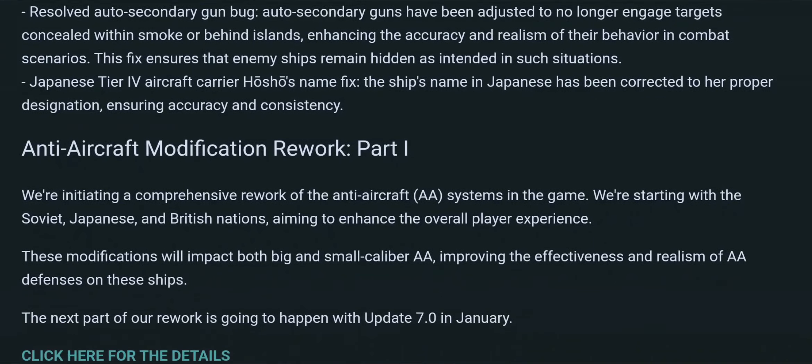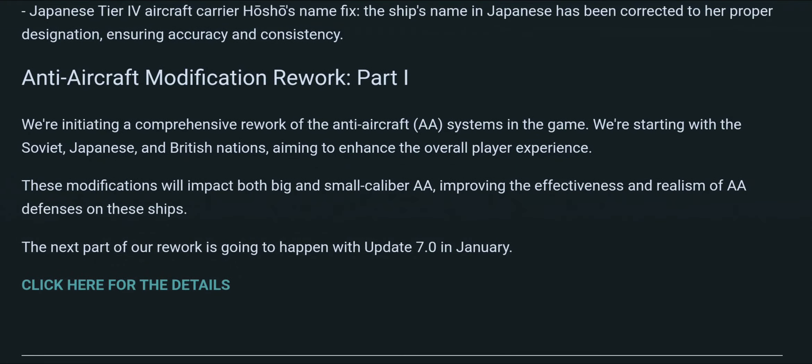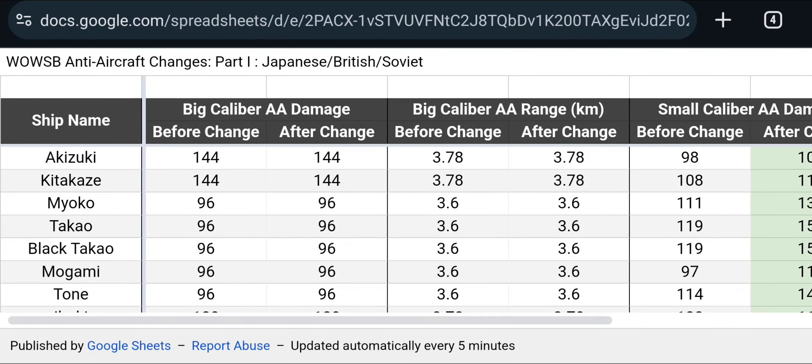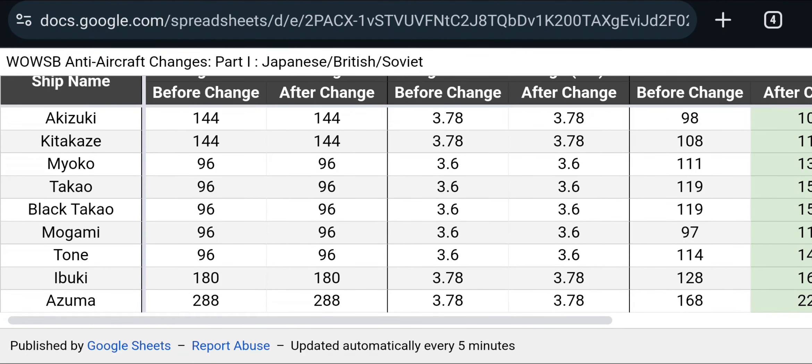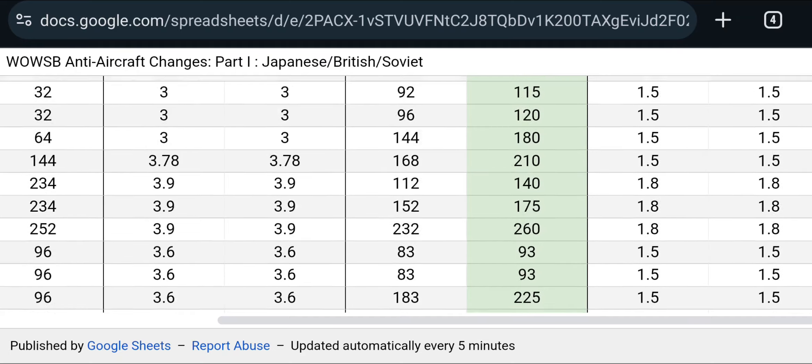Remember I mentioned there were going to be more planes in the air now that we're introducing American hybrid carriers? In response, they are initiating a comprehensive rework of the AA systems, aiming to enhance the overall player experience. The modification will impact both big and small caliber AA, improving effectiveness and realism of AA defenses. There's a link to a spreadsheet with the full details covering Soviet, Japanese, and British ships for now.